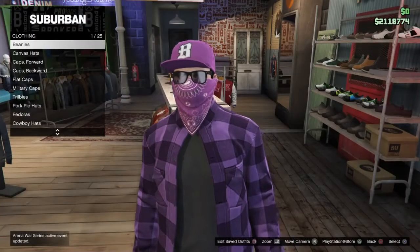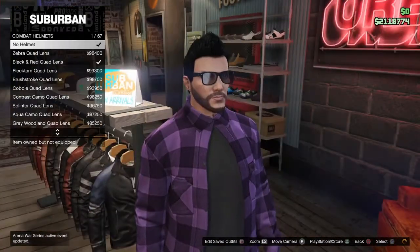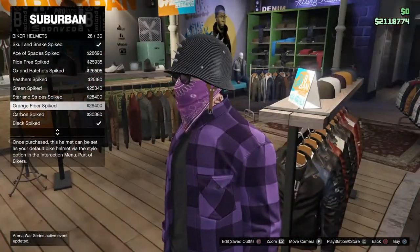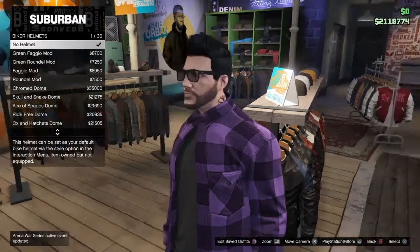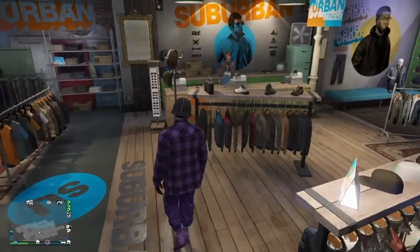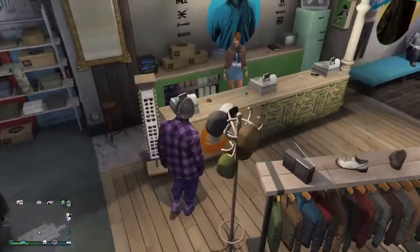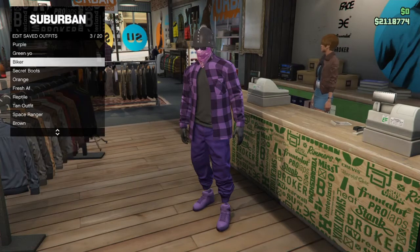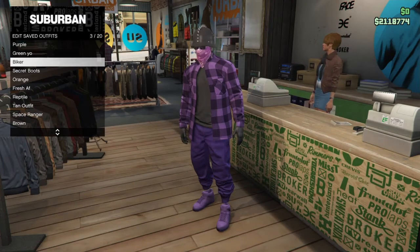After you've done that, go to helmets and go to biker helmets. Pick any biker helmet that looks like these — I'm going to pick this one because I already have it bought. Now go ahead and save the outfit. I'm going to name it 'biker bandana.'